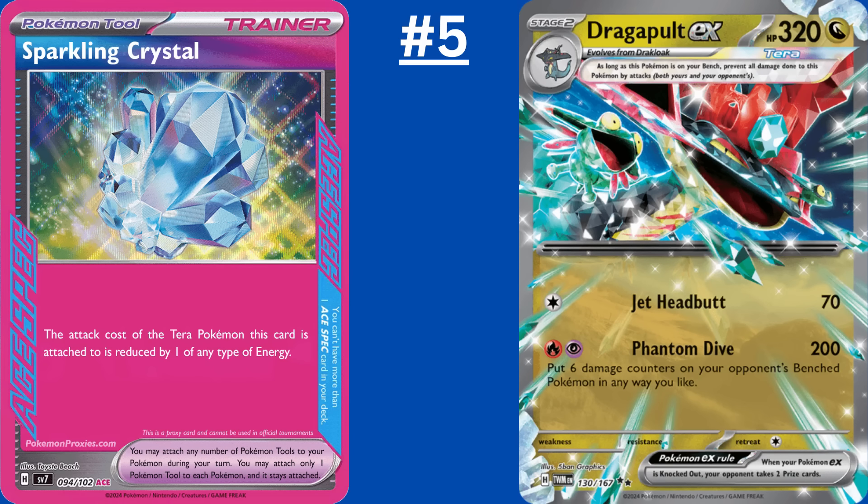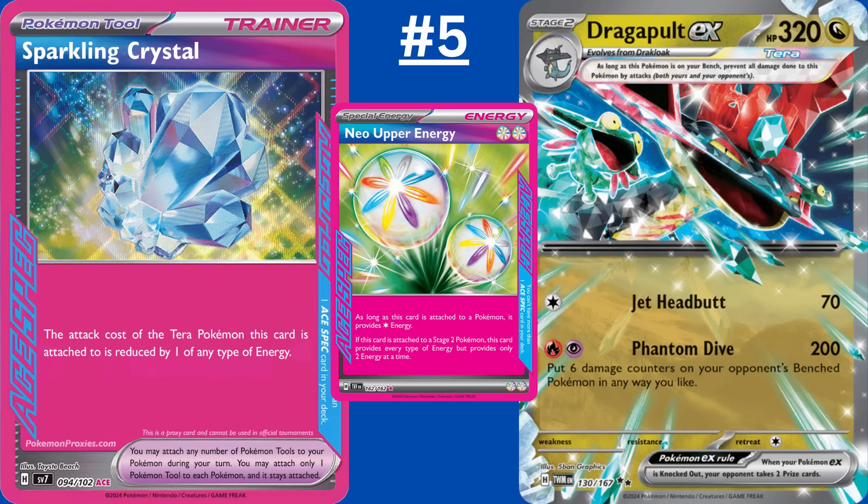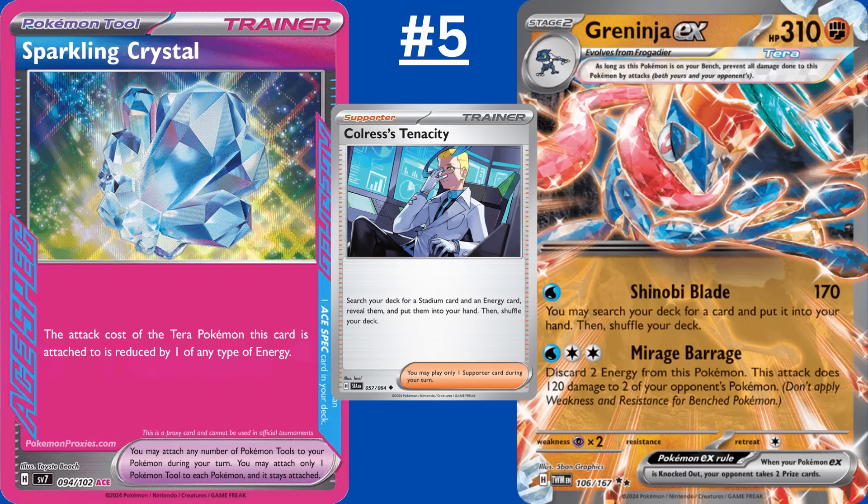The best new ACE SPEC coming in Stellar Crown, Sparkling Crystal, reduces the attack cost of the Terra Pokemon it's attached to by one of any type of energy. Dragapult EX has the best use for this, meaning you only have to attach either a Fire or Psychic Energy to use Phantom Dive. And since it's a tool, Sparkling Crystal is Arven searchable — unless you prize it. That Arven ability is why you'd want to run it over Neo Upper Energy, though you could make a case that a different strategy with Neo Upper Energy is better. Sparkling Crystal also works well on Greninja EX, letting it attack for free or use Mirage Barrage for just a Double Turbo.